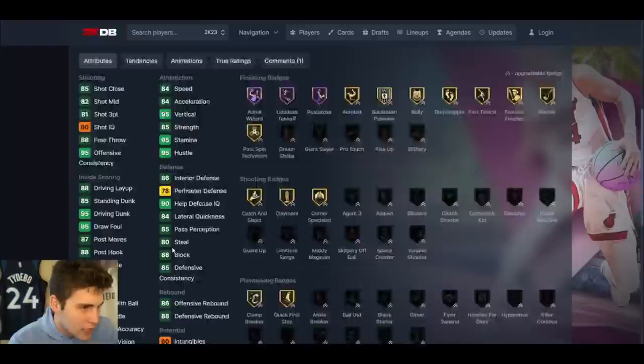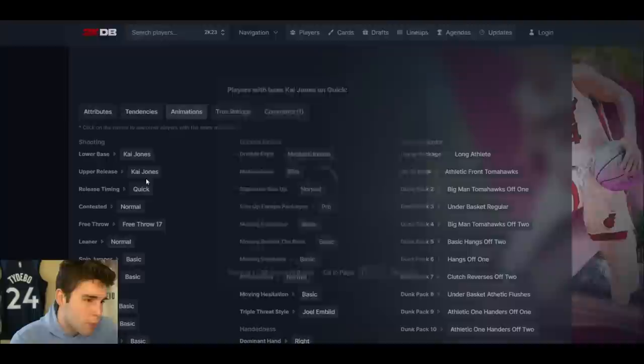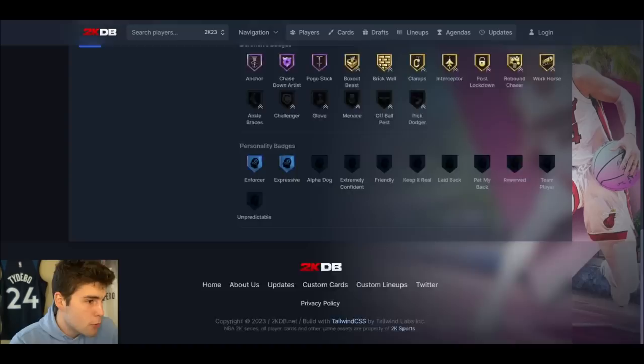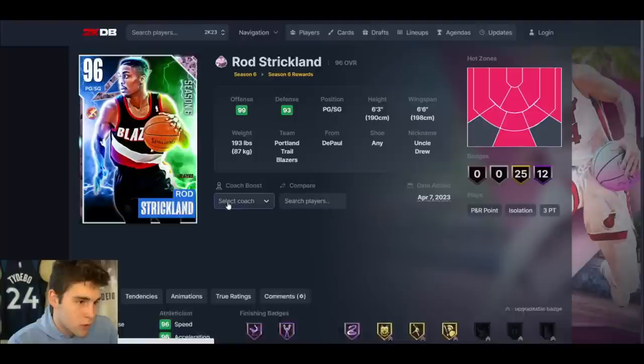Kai Jones up next — I have some hope for him. 6'11", 7'1" wingspan. No hot spots from the three-point line. 81 base 3-ball, good standing and driving dunk, can't really handle the ball that well, but defensively is solid enough. Kai Jones is not horrible, he's just not great. Only 26 base badges — you can get cards for 3,000 MT like Nicholas Claxton that are going to be better. Not trying to hate, just being realistic.